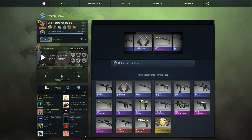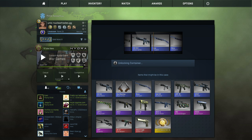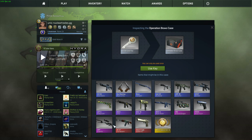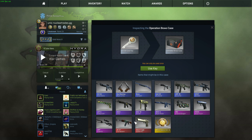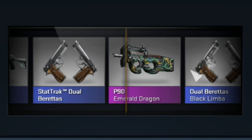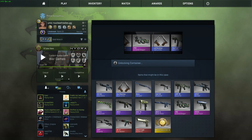I got this last Bravo case - we need a knife, or Fire Serpent, or basically this. We could get this, it'd be kind of even. Stat track would be tons of profit. This in field tested - pretty bad, stat track pretty good. This stat track pretty good. This any condition - really good. A knife - really good. Come on, just don't give me a blue or purple please.